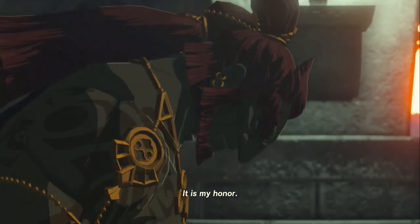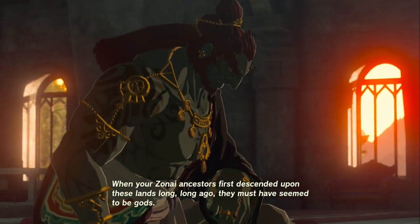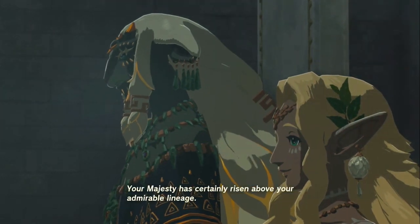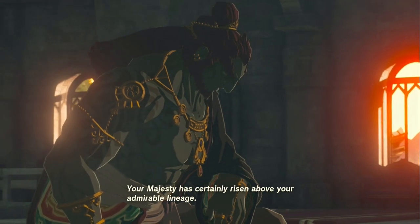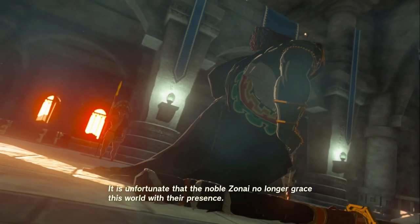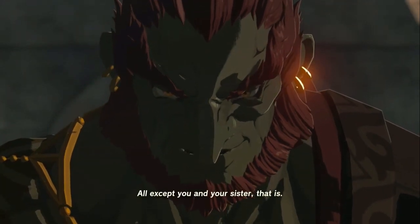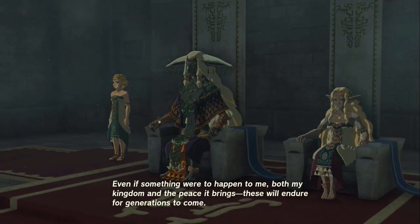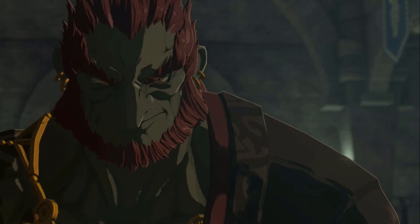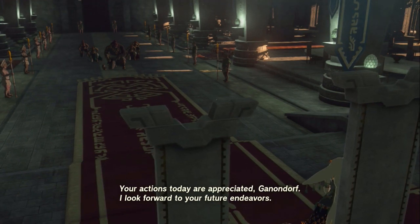"It is my honor. When your Zonai ancestors first descended upon these lands long, long ago, they must have seemed to be gods. And now you rule as king and have taken a Hyrulean woman as your wife. Your majesty has certainly risen above your admirable lineage. Most impressive. It is unfortunate that the noble Zonai no longer grace this world with their presence — all except you and your sister, that is. Even if something were to happen to me, both my kingdom and the peace it brings, these will endure for generations to come. Your actions today are appreciated, Ganondorf. I look forward to your future endeavors. You may leave."